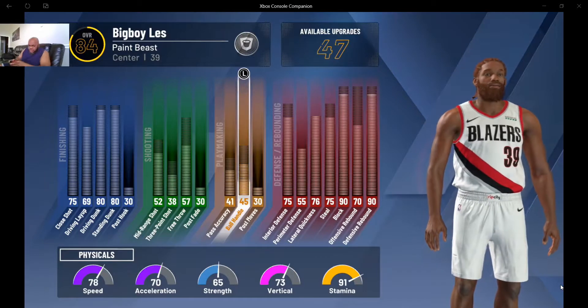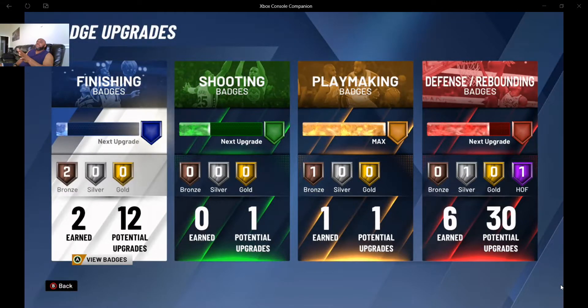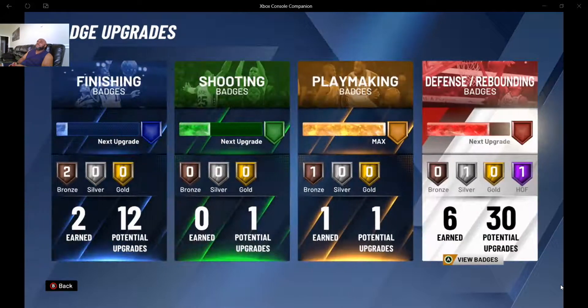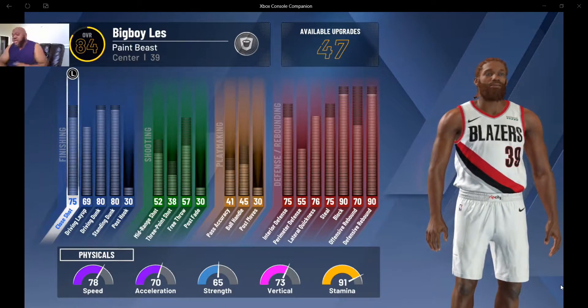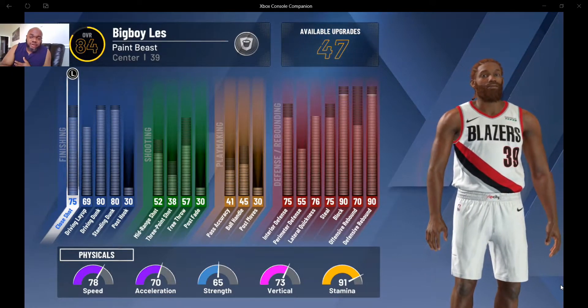For the paint beast, I'm going to his badges now. You can see he's got 12 potential badges on finishing, Hall of Fame with 30 potential badges on defense, one on playmaking which I already have, and one on shooting which I don't have yet. I already got him as an intimidator — the next one I get I'm going to Hall of Fame his rebound chaser. He's got 30 potential defensive badges so I'm going to use them all. Anybody who wants to mimic this build — having a paint beast as one of your builds is honestly the way to go. Don't forget to hit the subscribe button, like, share, and comment on all my videos.